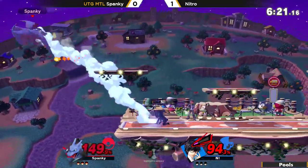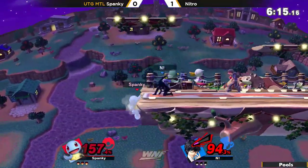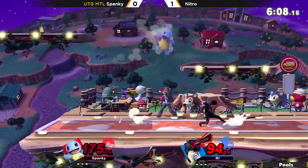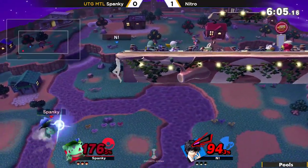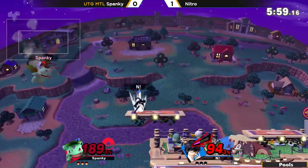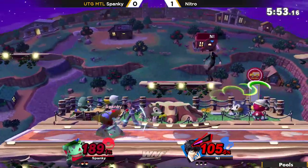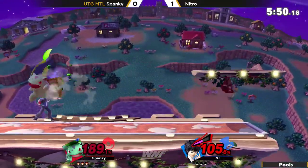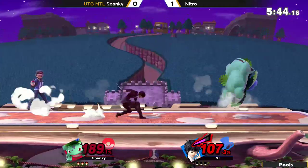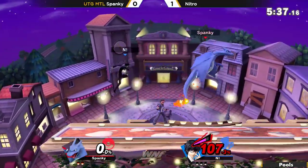If I ever played Charizard I would just go ham — I feel like I'd go for random out of shield up Bs. Because that character is like — not really a glass cannon — but he's really strong, can kill relatively early, but he's also slow. Spanky's biggest issue isn't killing though, it's actually getting the hits in. It doesn't punish the re-grab — such a small window. Vine Whip isn't actually that safe on shield. I'm surprised why he's not going for back airs — he's really efficient. Like I said, he's struggling not to kill, but to actually get the hits in in general. I feel like he should have switched to Squirtle earlier, because Charizard is just combo food for Joker.